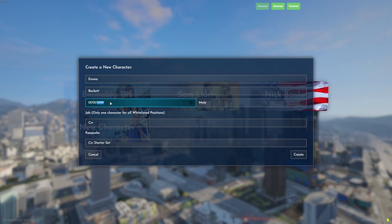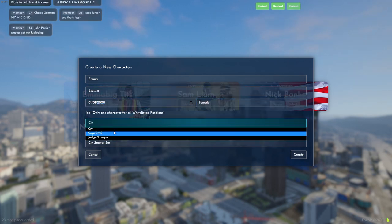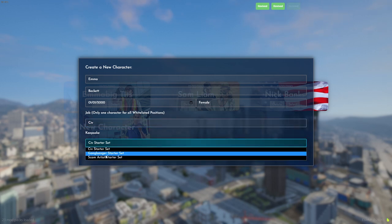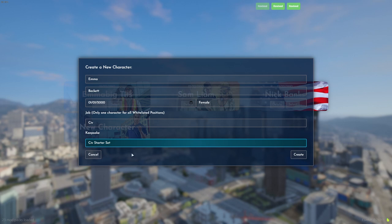We'll enter a date of birth — 01/01. And since we're doing a civilian, we'll do a civilian. It can be a gangbanger starter set or a scam artist set, but I'm going to be doing a civ starter set.